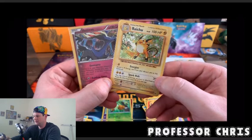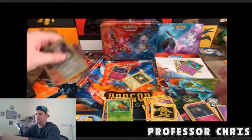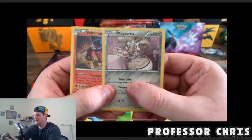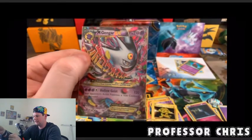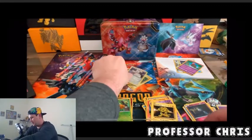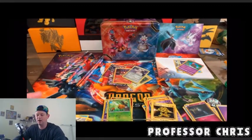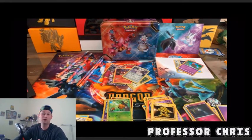Our two hits from the packs are the Zygarde holo and Raichu holo. We also got these cool promos: Maganera, Volcanion, and the awesome Mega Gengar EX shiny form — super sick. Alright guys, that is it for today, I hope you enjoyed! I love doing this kind of stuff. We've got a bunch more coming up — I'm about to film a couple more right after this, so keep an eye out. Until next time, it's Professor Chris saying: go out there, catch some Pokemon, and as always guys, be safe. Talk to you later!